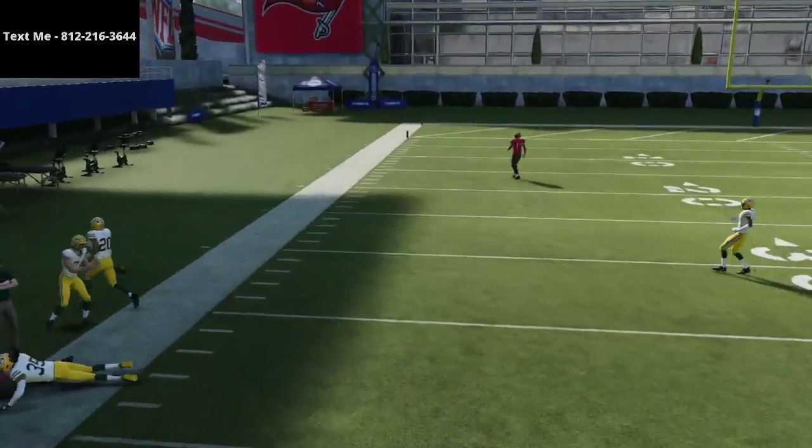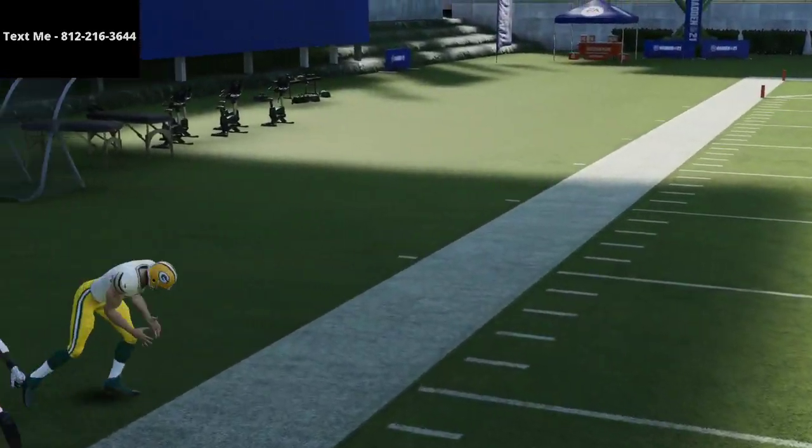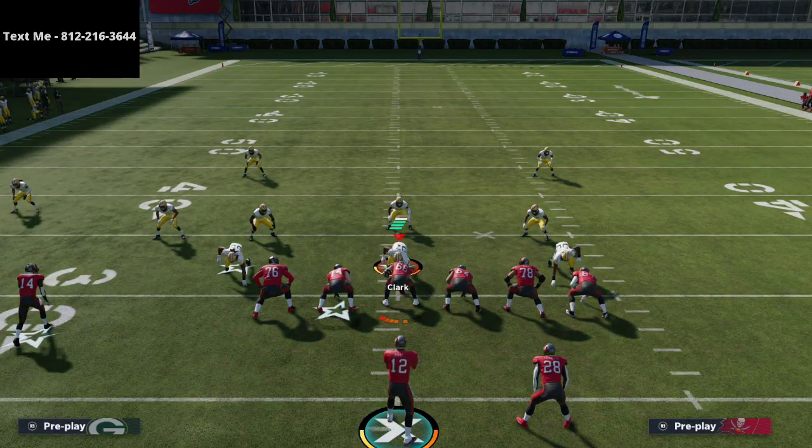Watch the crossing route — the corner comes down on him. I think deep out elites are getting better and zones are improving too. If you want the full defensive ebook it breaks all of this down in detail. I think this Cover Four look is going to become very effective — some people have been running it against me and it took care of a lot of the things I wanted to do offensively.